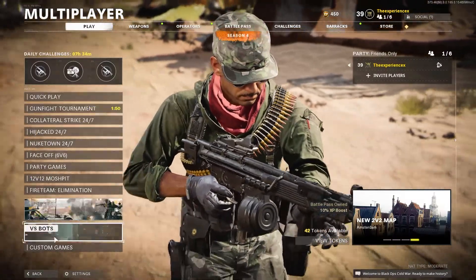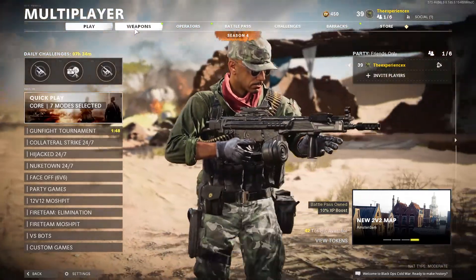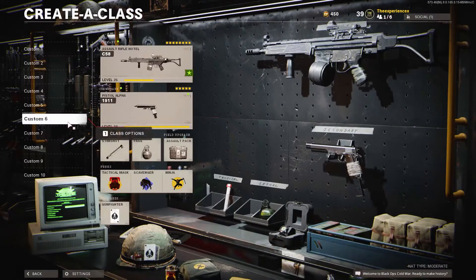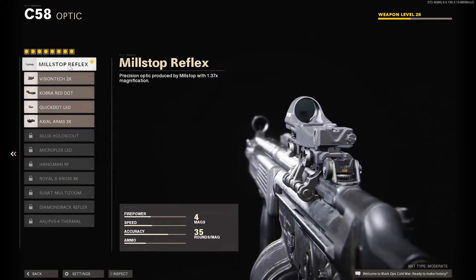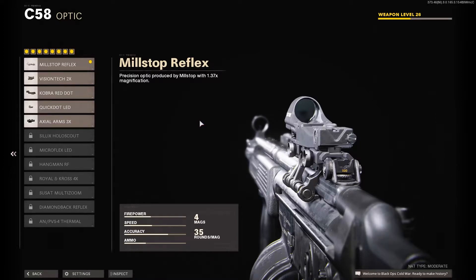I did not — I just played the game until I unlocked it because I didn't feel like wasting money on this. If we go to the class setup, you can see I'm rocking the Milstop Reflex. I do recommend using a sight for this gun because the recoil is not the best. It's more like an Odin from Modern Warfare 2019 — it has good power and good damage, but the recoil is just not there.